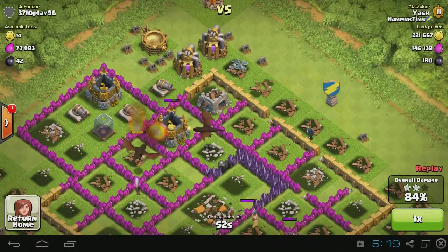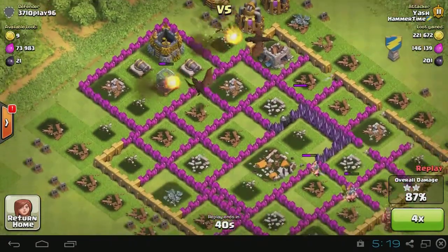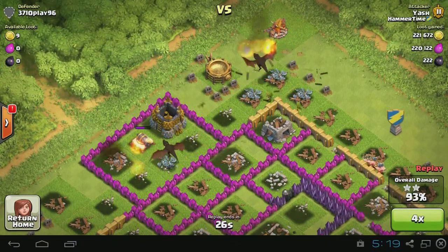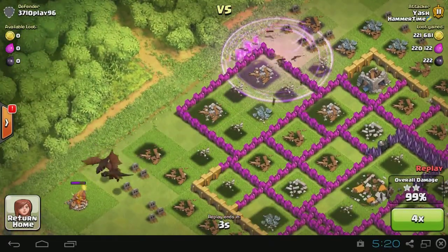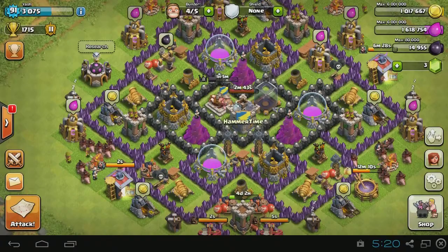Pretty good raid - I'm just gonna fast forward it here. I get all that loot, I don't even leave one bit - all of it is mine. I accidentally put down a rage spell over there, but as you noticed I actually didn't use any rage spells for this raid - I went no rage. It was pretty good: nine dragons, nine wizards, eight archers, and one barb king.